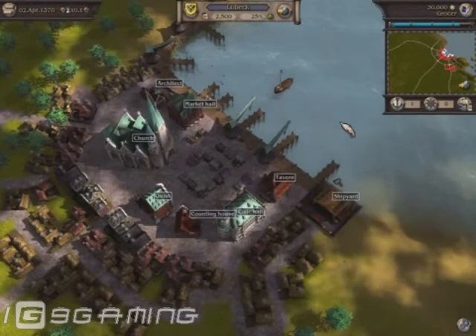The important buildings in which you can perform actions can be found at the marketplace in the center of the city.